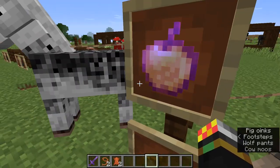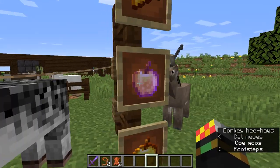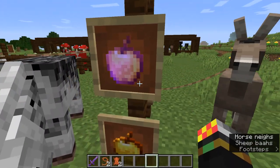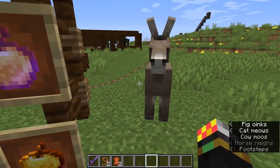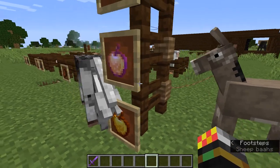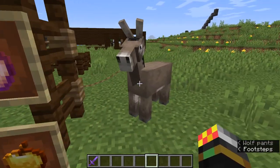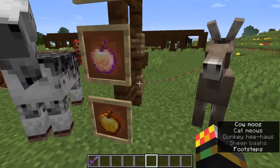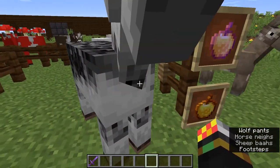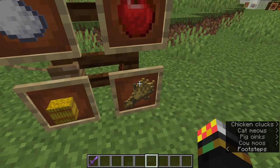You can also breed a horse with a donkey to produce a mule. A mule is faster than a donkey but can also carry a chest, making it the best of both worlds — though mules are sterile and can't breed further, just like in real life. To make a baby horse, donkey, or mule grow faster, you can give them hay bales, hay, apples, or sugar — a hay bale makes them grow faster than regular hay.